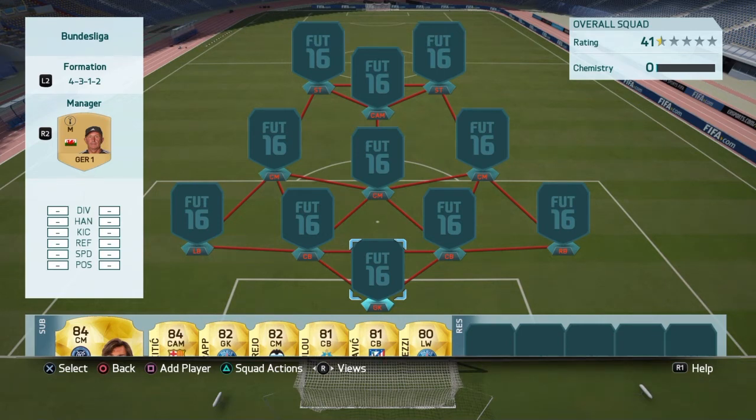The most expensive player on this team costs 500 coins. Nine out of the eleven guys on this team you can buy for minimum 400 coins.